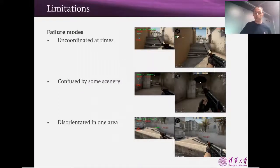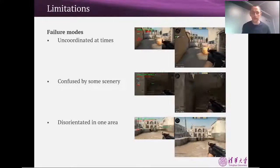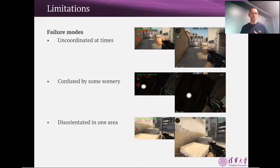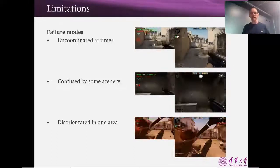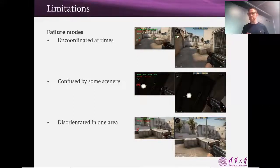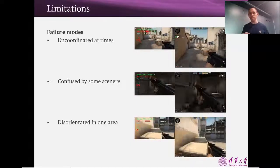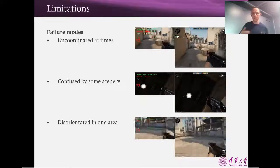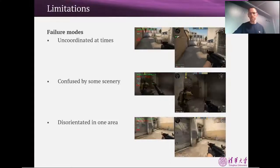I certainly don't want to make it sound like the agent is perfect and we've solved this problem completely. There are examples where there's definitely room for improvement: sometimes the agent can be a little uncoordinated between its actions, there's some peculiar scenery it seems very attracted to, and there's one area of the map where it tends to get a bit disorientated — it's not a very commonly visited area by humans. These are all areas for further research and improvement.